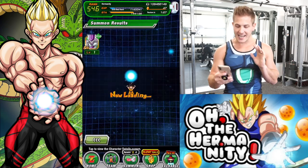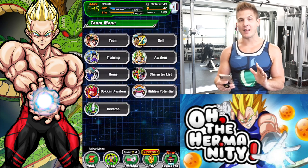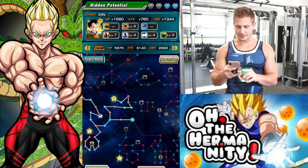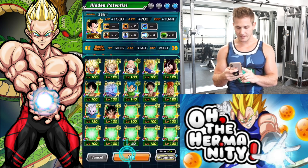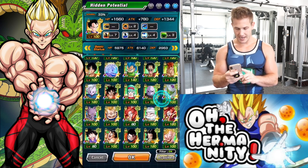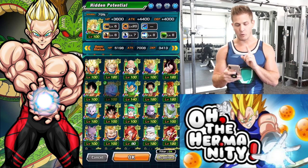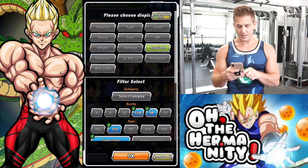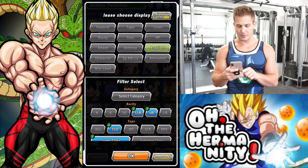Well, we didn't get an LR, we didn't pull an LR. But let's go to Hidden Potential and just see real quick. Where's my Goku at? I need one more dupe — so that was one dupe for him.